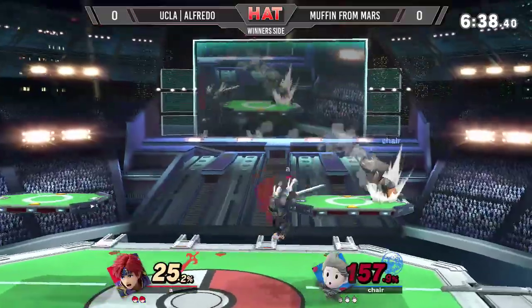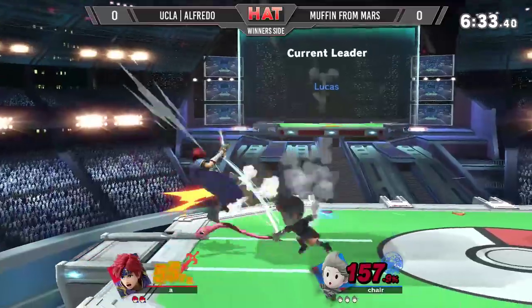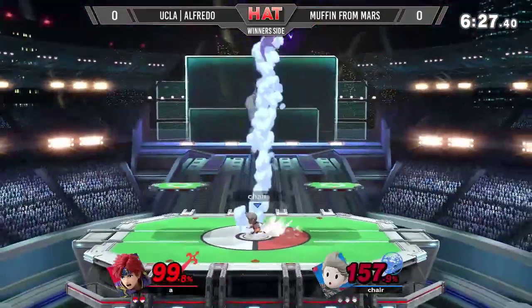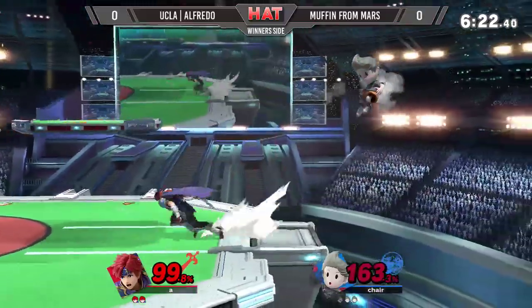You actually saw that Alfredo went for a ledge stall there. But remember, even though Lucas has all these tools, it is Roy after all. Roy is very exploitable, especially in this matchup — I feel like Chrom would be better in this matchup. He tried to take it from side to side. That was a good tech from Alfredo to get out of it.